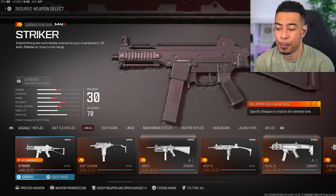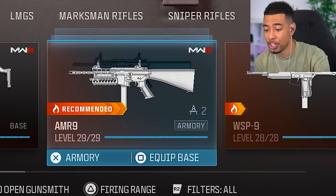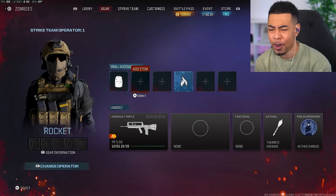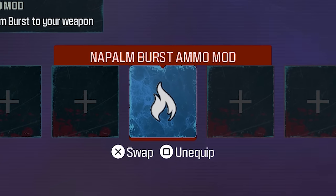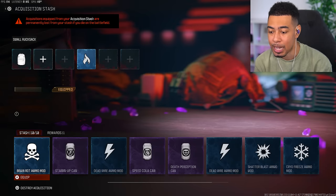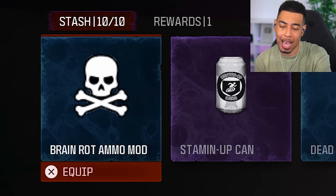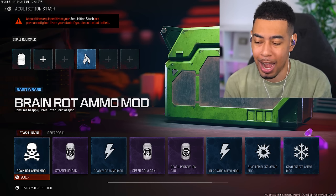I've also started working on a bunch of the SMGs. I've done the Striker, the Swarm, the AMR-9, the WSP, and I'm working on the Rival-9 right now. I've been deep diving into Zombies recently. For the SMGs, there are challenges where you need to pick up different ammo types and get kills with those. For the last few hours I've been trying to find the Brain Rot Ammo Mod, which allows you to put toxic ammo into your weapon - exactly what my Rival-9 needs.